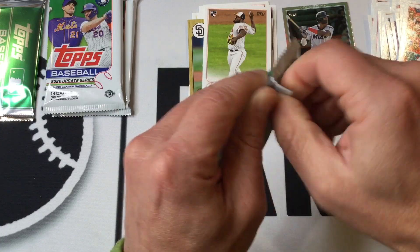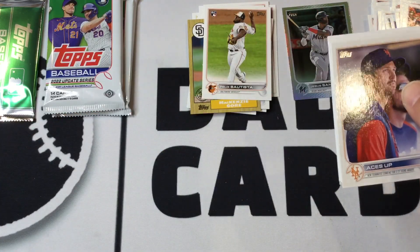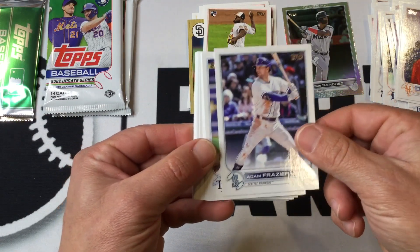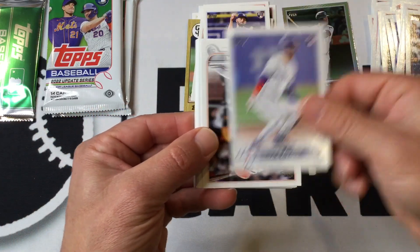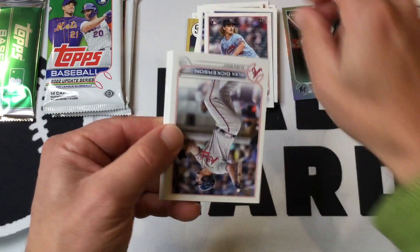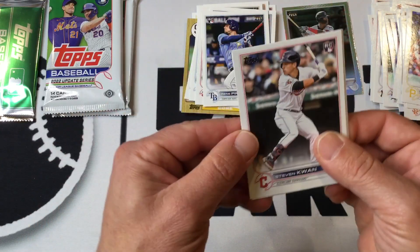Pack four in our little video tonight, or pack 22 if you want to look at it that way out of the whole hobby box. Steve Kwan rookie card.